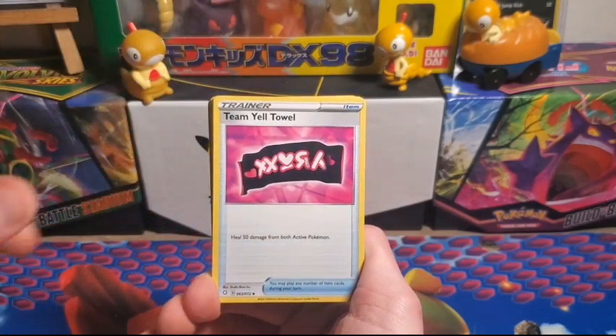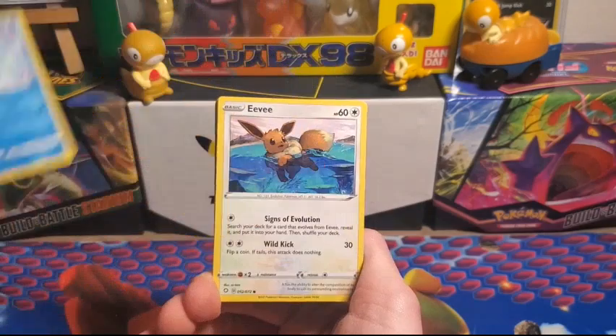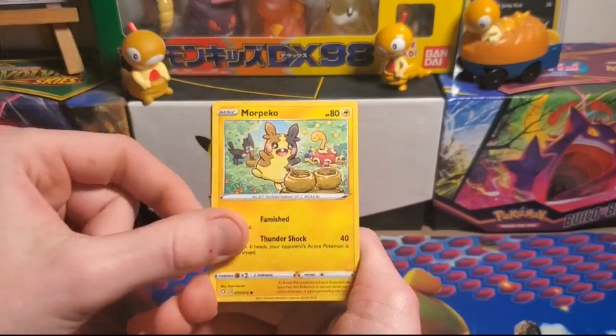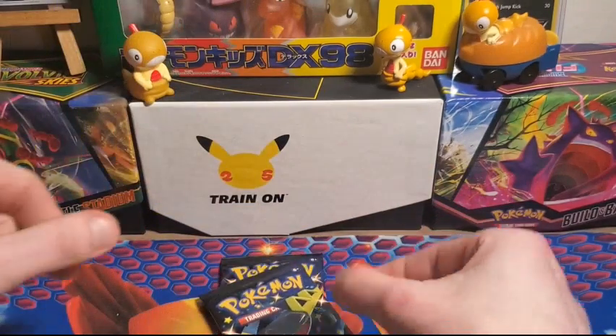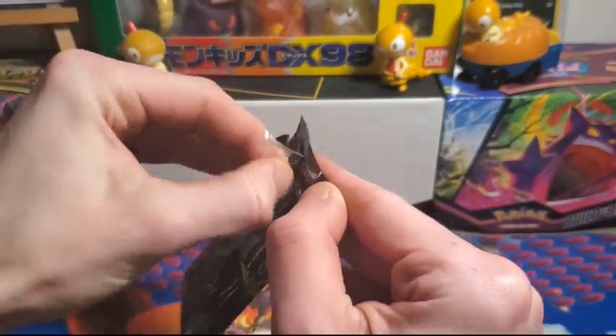Got Luxio, Eldagoss, Team Yell Towel, Cacnea, Horsea, Eevee, Chewdle, Morpeko, Tropius Reverse, and Volcanion Regular Rare. All right, onto another pack of Shining Fates with Dragapult on the front.